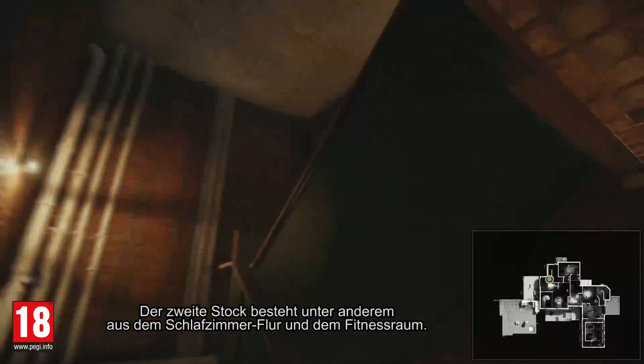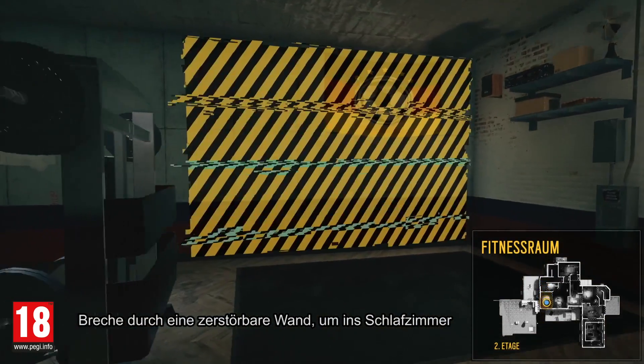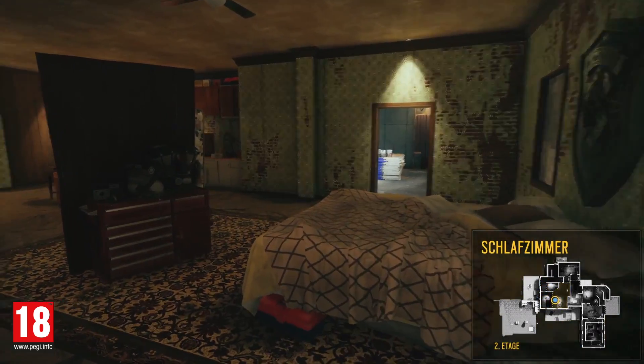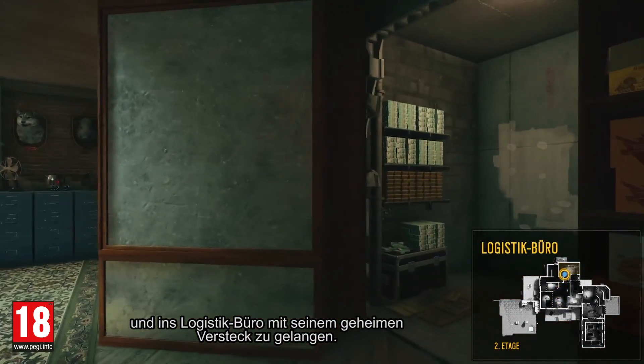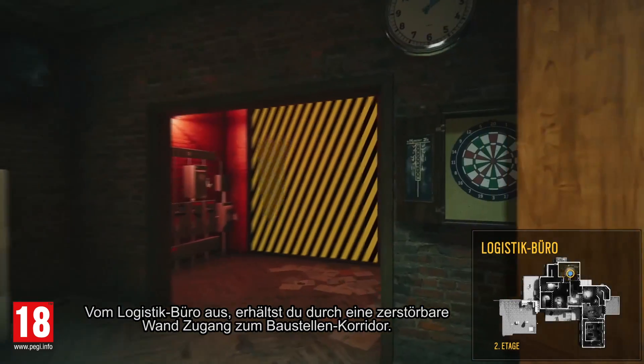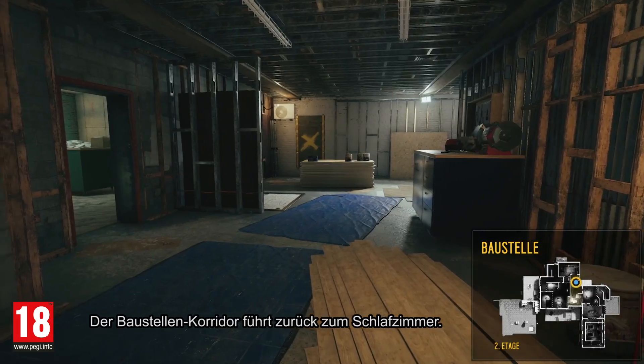The second floor consists among others of the bedroom hallway and the gym. Breach through a destructible wall to access the bedroom and the logistic office with its secret stash. From the logistic office, you can access the construction hallway through a breachable wall, which also leads back to the bedroom.